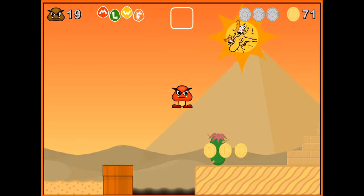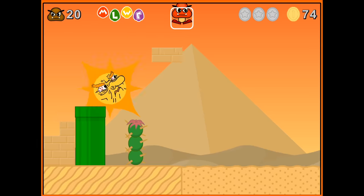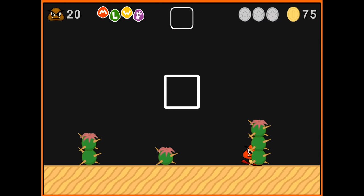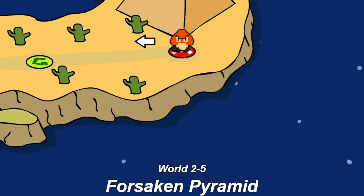This Goomba's got moves for days! We gotta get this Waluigi since we've lost a bunch of lives into the level. Boom! How you like that, angry sun? Alright, Forsaken Pyramid — let's do it!